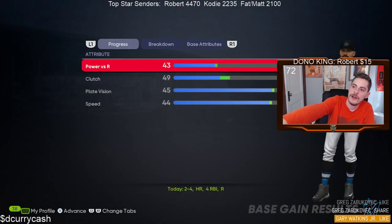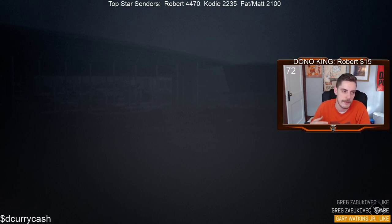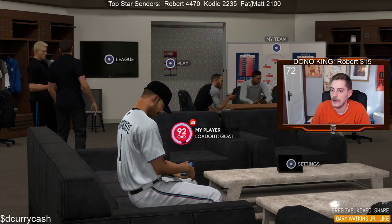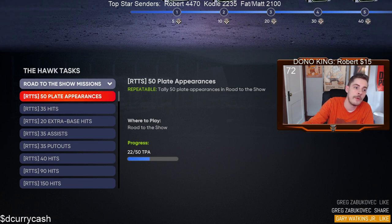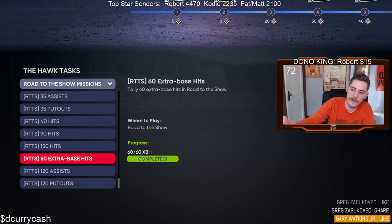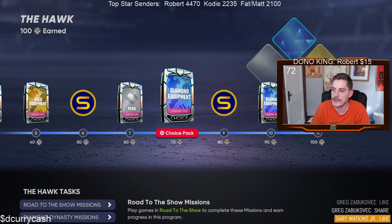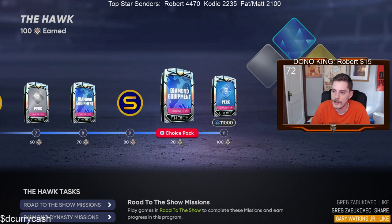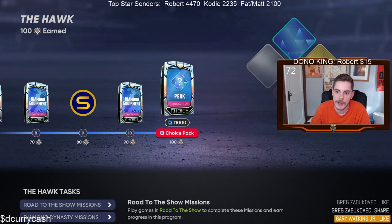So boom — you see now our power right has progressed. Our power right has progressed and you'll see clutch is almost to its attribute cap. But this is what we're working on right now — trying to get our power up on the left and right side. So you'll go here and then we'll go back to our ball player. You see we don't need the progression points anymore, but you see this just went up from where we were at at the beginning of the video. We're at 22 now for plate appearances, 11 of 35 hits, 5 of 20 extra bases — these are all repeatable. Once you get a little bit higher you'll have other stuff that gets you more points. That's what you want to keep going through, because eventually you're going to get to the diamond archetype, get diamond equipment, and be able to get a diamond perk after you hit that diamond archetype. They give you one more progression path and that's where you get the perk, that diamond equipment, all that sort of stuff.